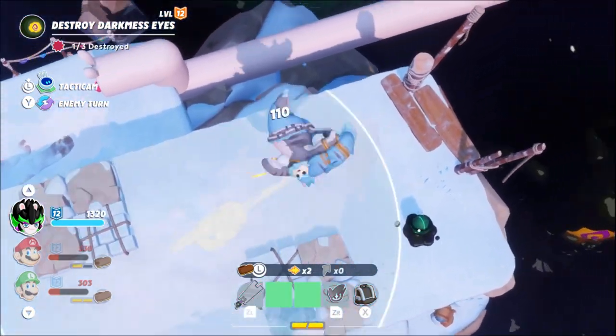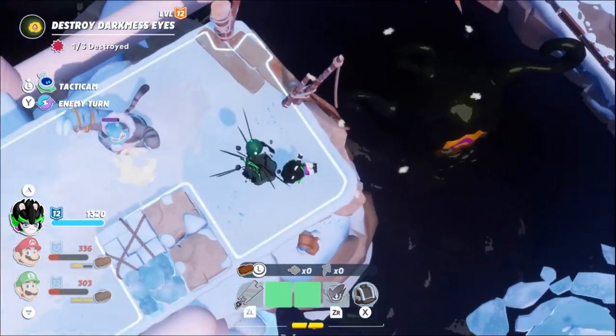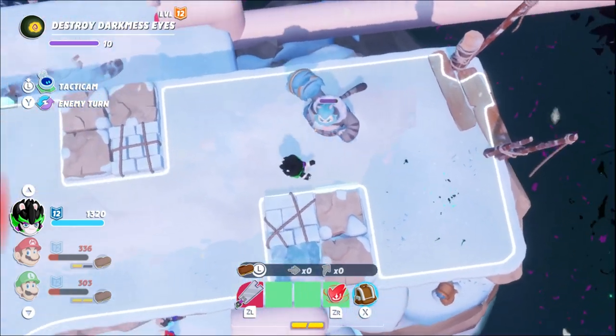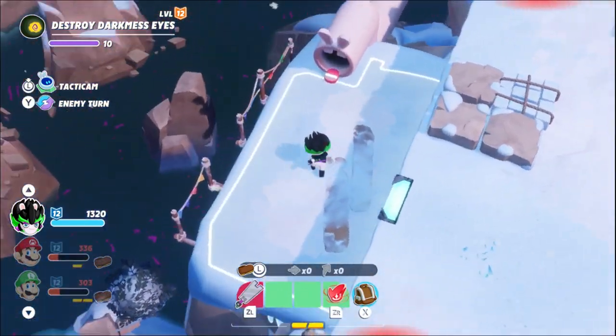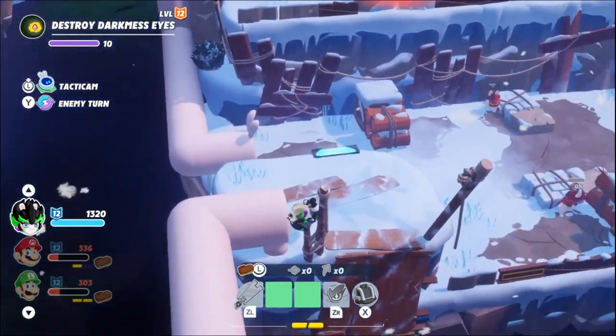Next, Edge will use her dash movement boost skill to throw the second egg, and then have enough movement range to drop off of this ledge. If you're really careful with where she lands, you can do this with just two dashes, but there's plenty of cushion for a third, fortunately.